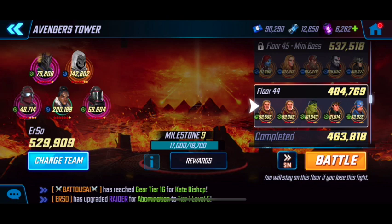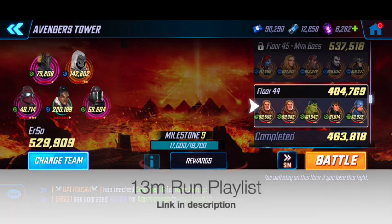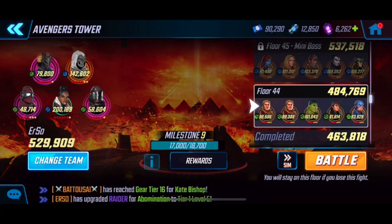My total collection power now is 19.5 million, compared to the 13 million I had in April when Avengers Tower first came around. So if you don't have a lot of Gear 16s, or Dormammu, or Overbuilt Darkhold, or Unlimited, or Bionic Avengers, or all the new stuff that's come around since then — which for me also includes a whole bunch of Gear 16s — maybe check out my 13 million power run, or Climb of Tower from April.